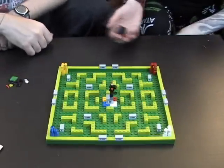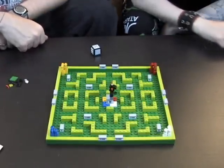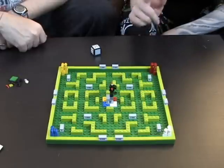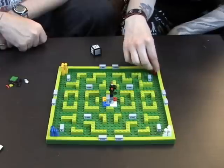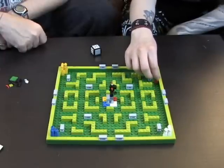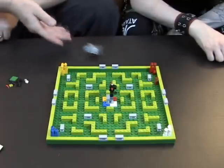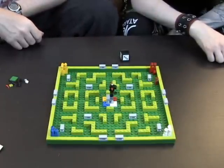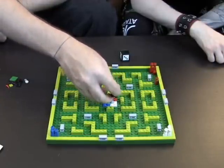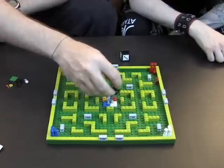Time to roll — let's play! I'm going to be red. Can I mix it up between my people? You have to move one guy. It says you can't move diagonal. The minotaur moves eight spaces, and you also have to say 'minotaur' when it happens — everybody has to.